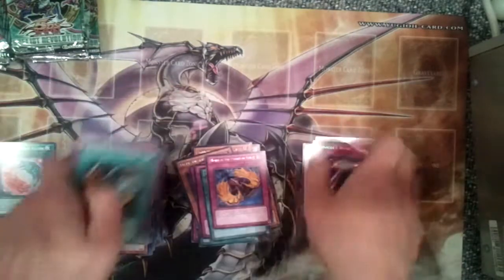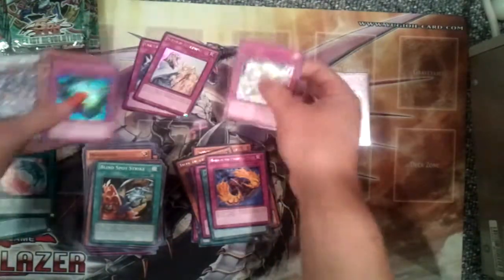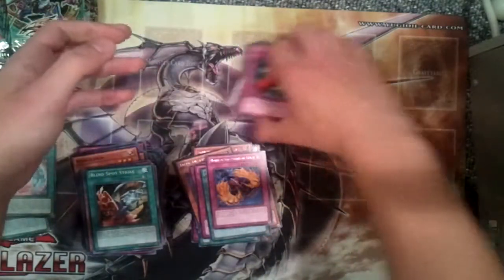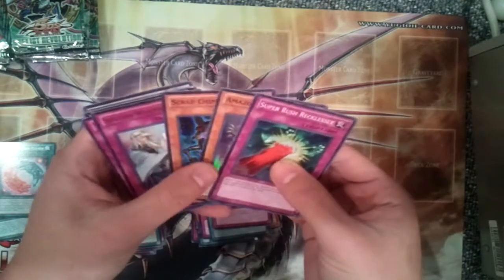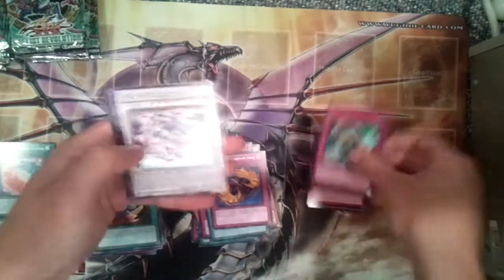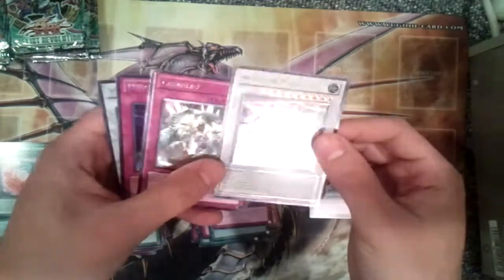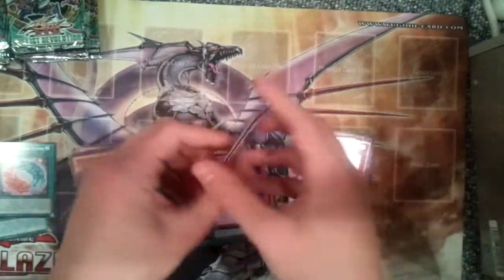Last pack. Horn of the Phantom Beast — nice! Alright, wow. So I guess we'll do a recap. That's pretty good actually considering the price. We were able to pull three supers: Super Rush Recklessly, Amazonis Queen, Scrap Chimera. Two ultras: Solemn Warning and Chivalry. Two ultimates: a Scrap Dragon — which is like faded, you can barely see it — and a Chivalry. And two secrets: a Miracle's Wake and a Psychic Nightmare.